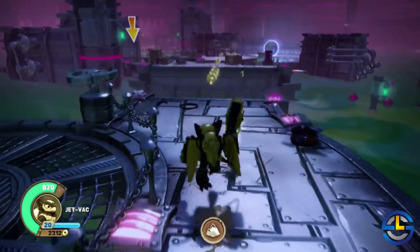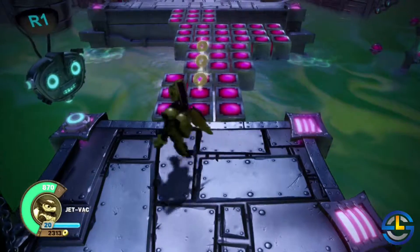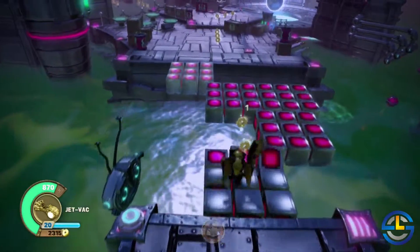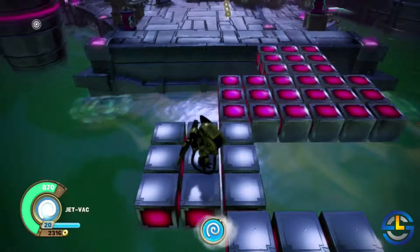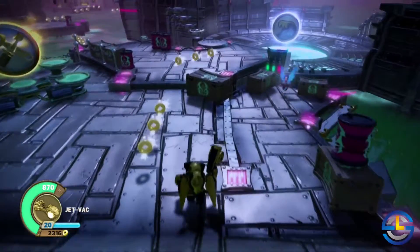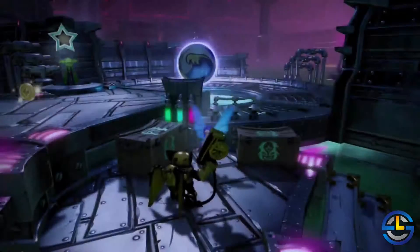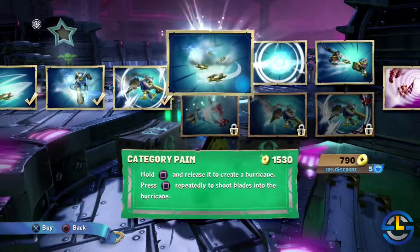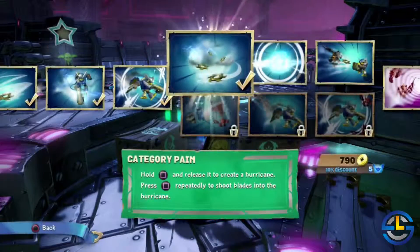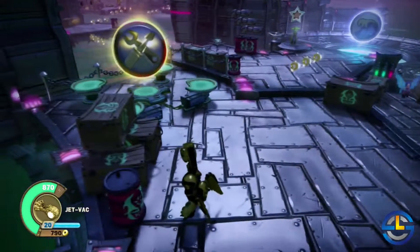Heading back forward, we have these platforms again. You can talk to the robot and check out the safe path — skylanders of the air element are stronger in this zone. Here is your mid-level Persephone if you'd like to upgrade anything. Looks like we can afford another one, so we'll grab that while we're here. You can also upgrade your vehicle right here.